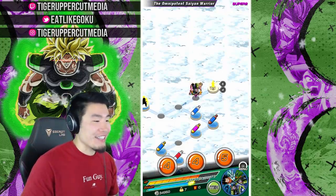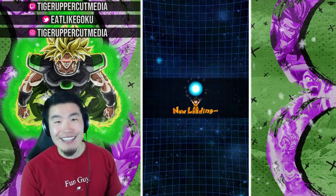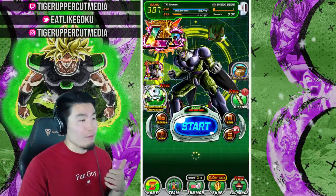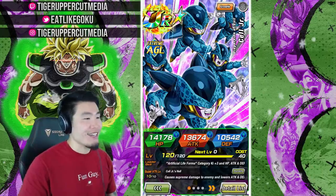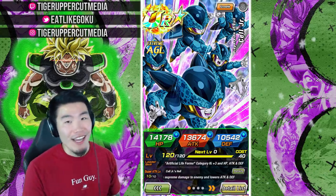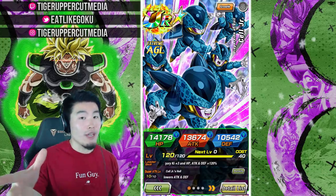He is surprisingly hard-hitting — he surprised me. I was expecting a little bit less and he gave me more than expected, which is always a good thing. The team was a little wonky but it works for his passive — he got his full passive, had his best linking partner, and good support in Metal Cooler. AGL Cell Jr. broke my expectations, hit surprisingly hard, and is a pretty fun unit to play. His super attack animation is great, and aside from all that — it's just a summonable Cell Jr., which I've personally been wanting for some time.